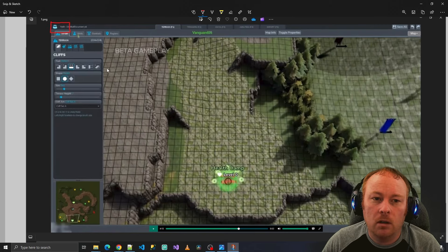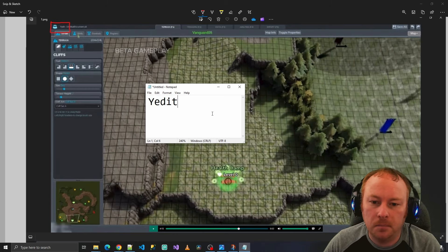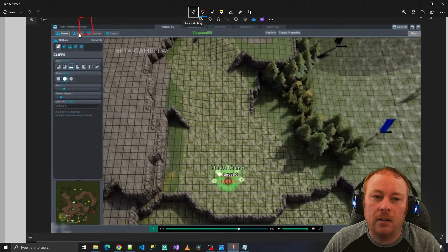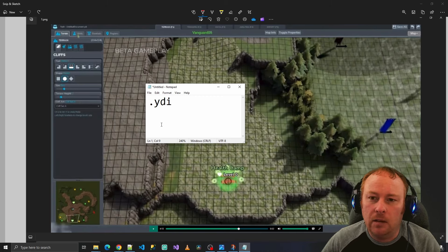First, you can see from the top left corner that the editor is called Why Edit. I think this is going off the Yeti theme since that's the main logo of the company. We can also see that the file extension is called YDI — a proprietary file extension. Even though they're built on Unreal, all the RTS-specific game elements needed to be coded specifically for Stormgate, so their custom maps will have their own file extension.